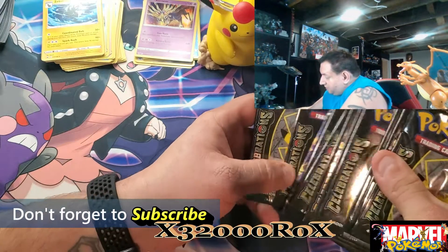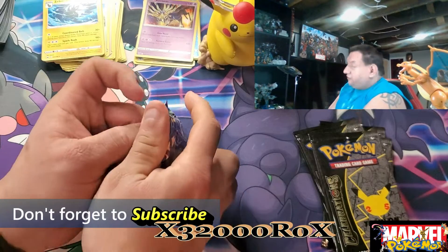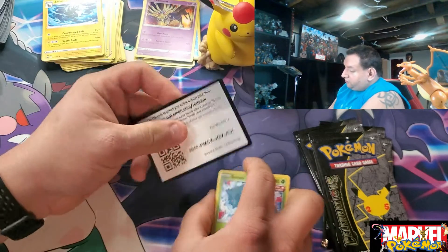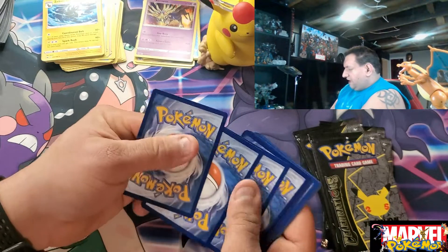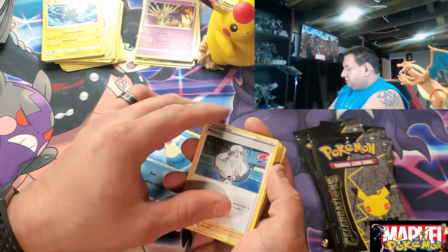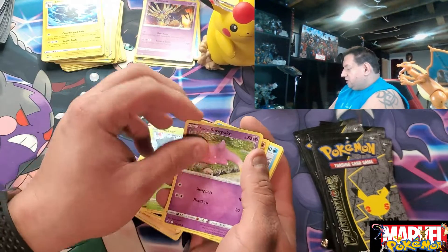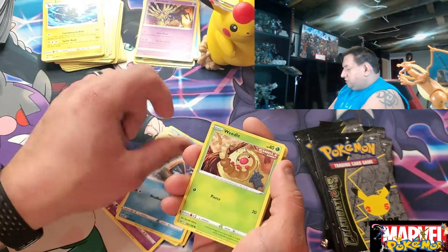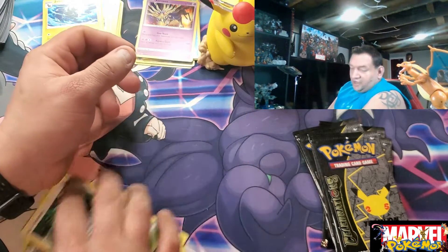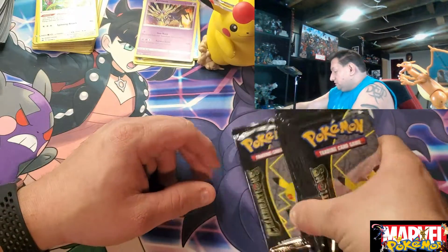Alright, we got something hiding in our Celebrations pack here — another Chilling Reign. So that's four Chilling Reign and a Vivid Voltage. We'll open this up and see what's in here. Psychic, Seal, Whirlipede, Slowpoke. Snorunt, Weedle, regular rare Kecleon. Alright, so now the pain's over — let's do some Celebrations!